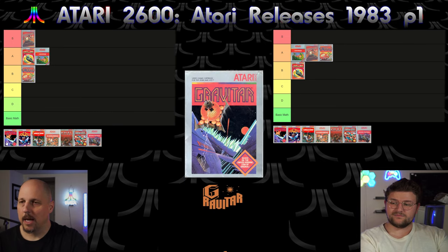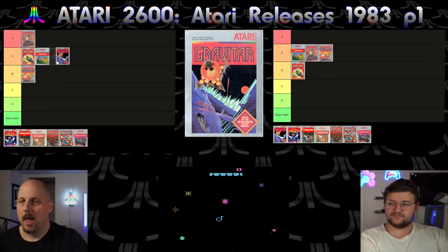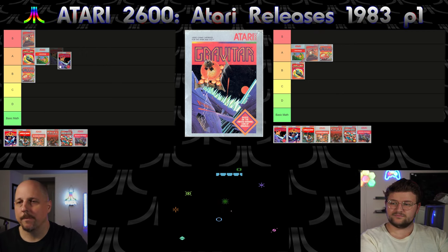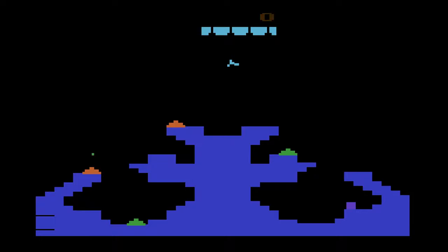Okay, Gravitar. This is going to be either A or S for me. I really thought they did a good job with Gravitar. I'm going to put it in S. What they were doing with the game — the fact that you could go into different modes, different galaxies, that you had a fuel depot and a lunar lander type of deal — I thought they did a good job with that.